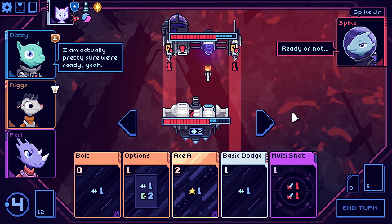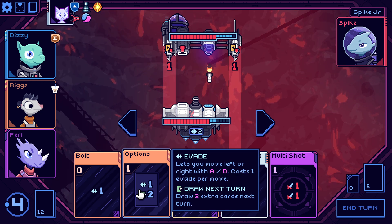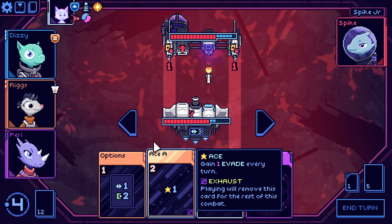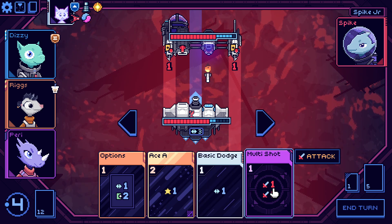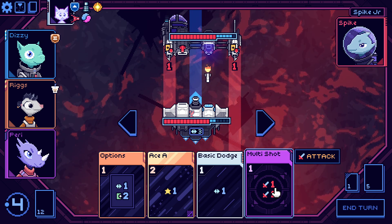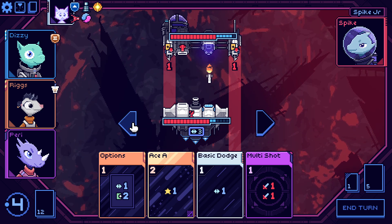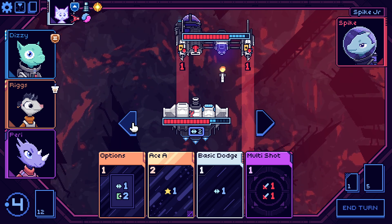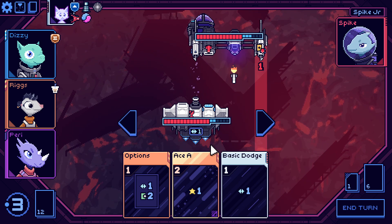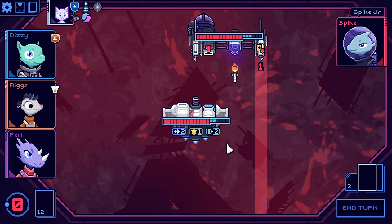It's Spike Jr. We want to go ahead and bolt — we have options. I wonder if this counts, it might not. I do think we want to move left. It did in fact cancel — that's great! Let's have all the evasion ever.